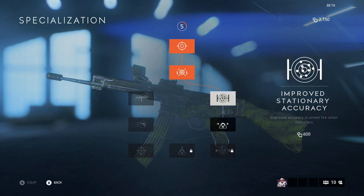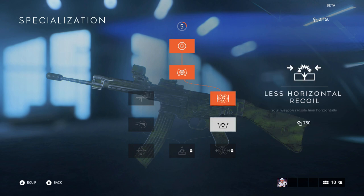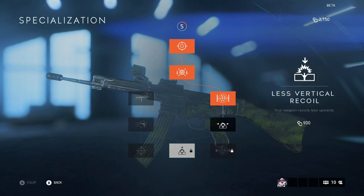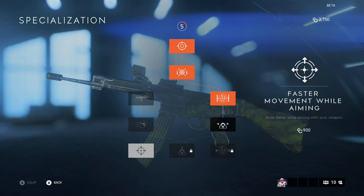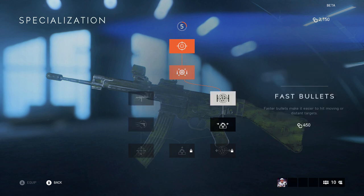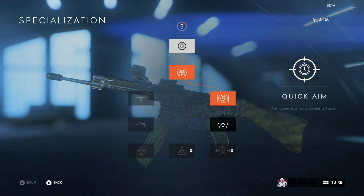I went to the right, so I bought Improved Stationary Accuracy, which helps improve my aim when I'm standing still, and then further down: less horizontal recoil, improved accuracy, less vertical recoil, and so on. You also get faster movement or switch your gun faster after you sprint. It's a pretty cool way to upgrade your gun and make it personal to you.